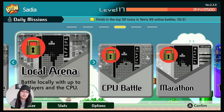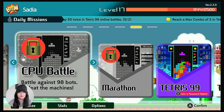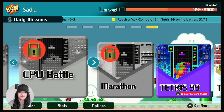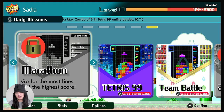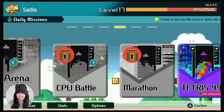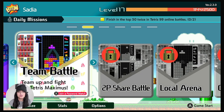You've got the local arena where you can play locally, and there's the CPU battle where you can battle against up to 98 bots. And the last one is the marathon — the purpose of that one is to go for the most lines and the highest score. As you can see they've all got a lock against them, so you basically need to keep playing the first one to unlock the rest.